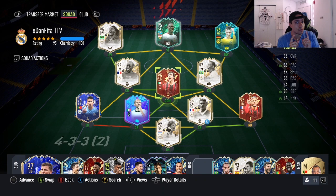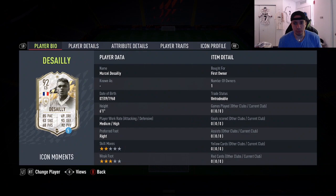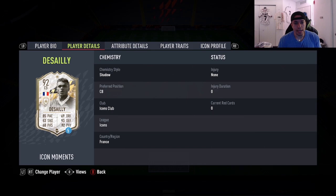Yo YouTube, what's going on — welcome to another video. Today we got another player review, and it's going to be the 92-rated Icon Moments Marcel Desailly. He decided to drop his SPC in the month of July — I don't know why, but it's EA, they do some crazy stuff sometimes. We're looking at a card that's 6'1, medium-high, right foot, two-star skill moves, three-star weak foot.